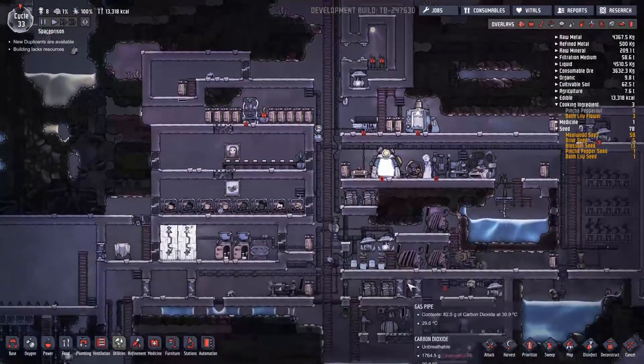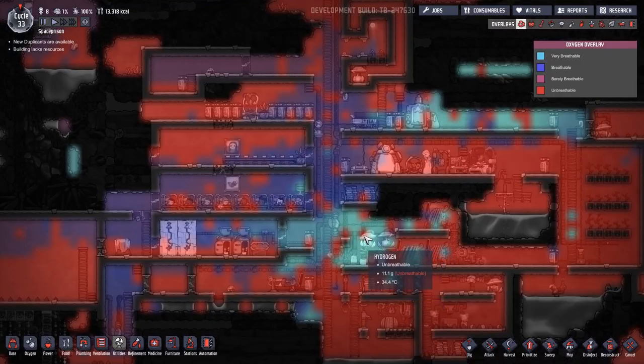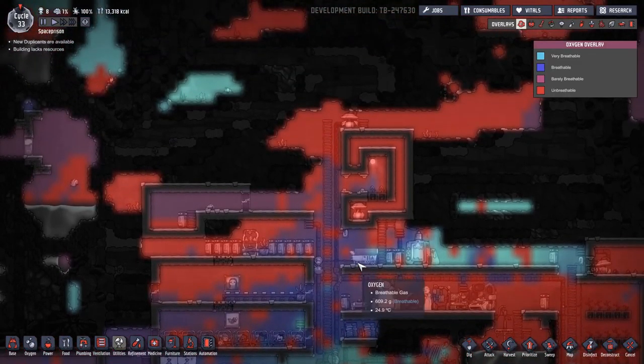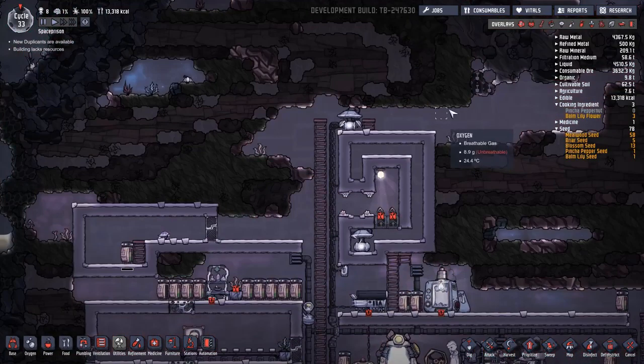We sort of went with the first option — we don't have a special room for it. However, the oxygen is not really distributing properly and this is not a very dome shape. Maybe let's try to solve it, let's try to dig out some pieces.